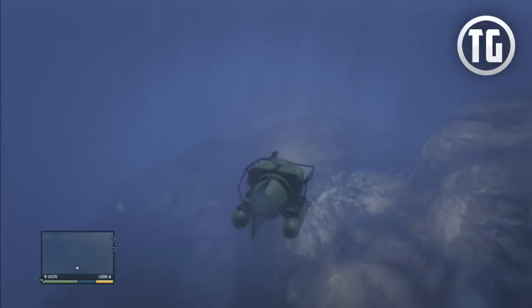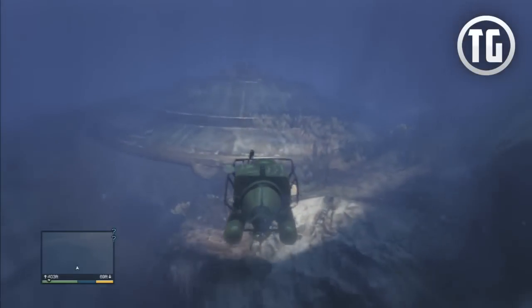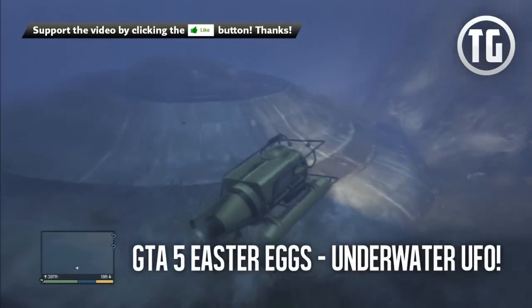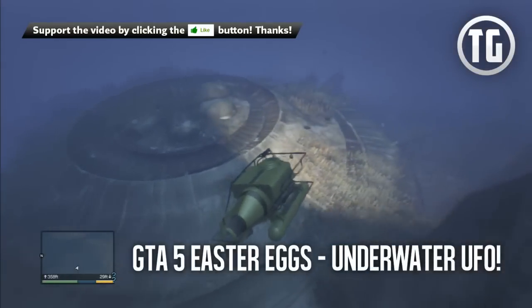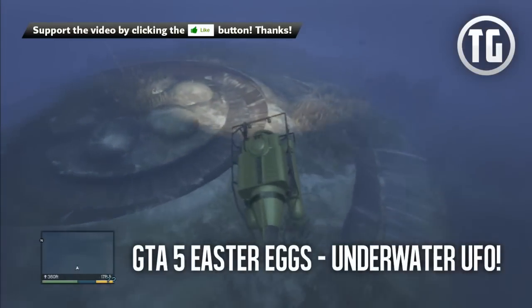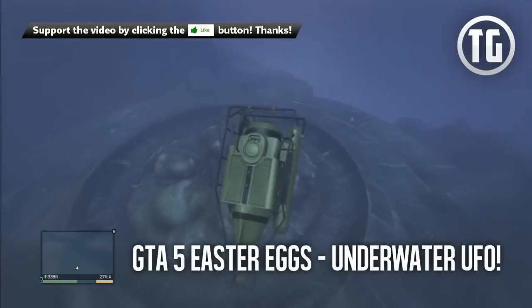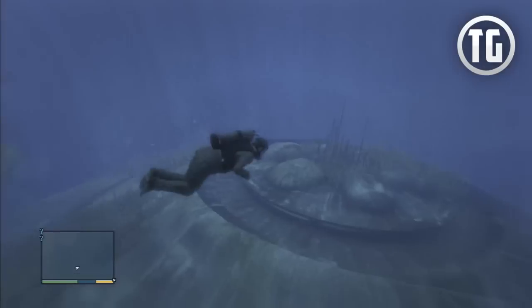What's up everybody, Typical Gamer here with your daily GTA 5 news, tips, tricks, Easter eggs, guides and more. Today I'm going to show you a really awesome GTA 5 Easter egg of a submerged alien spacecraft, otherwise known as a UFO — or rather in this case a USO, for Unidentified Submerged Object. If you enjoy the video, be sure to press that like button and subscribe for more daily GTA 5 videos.